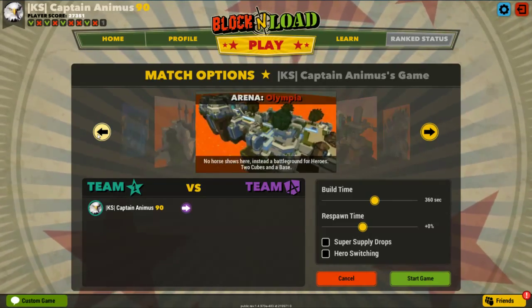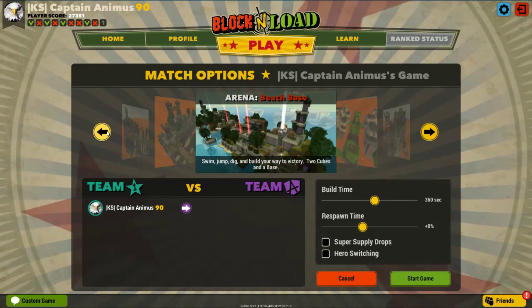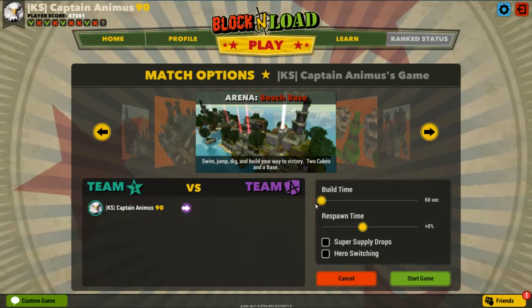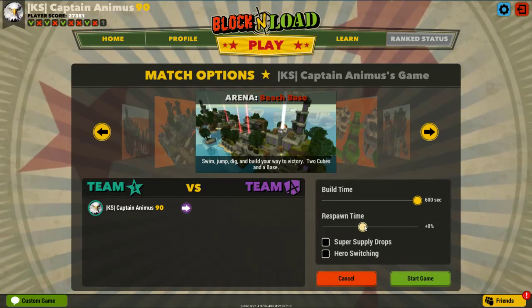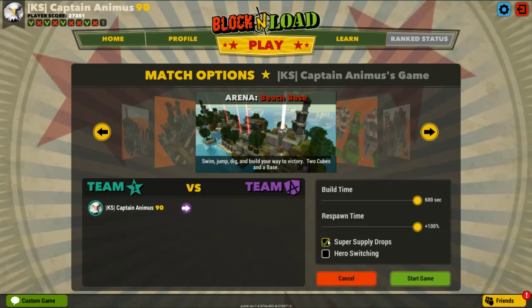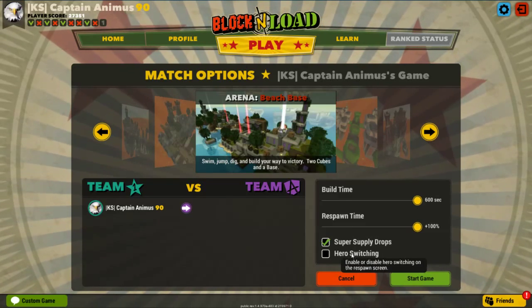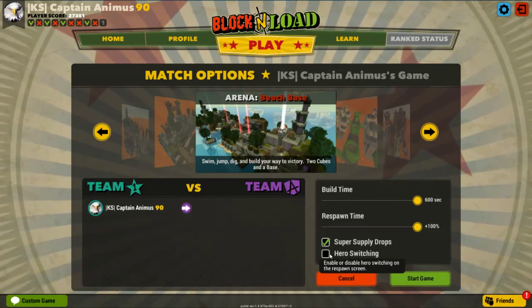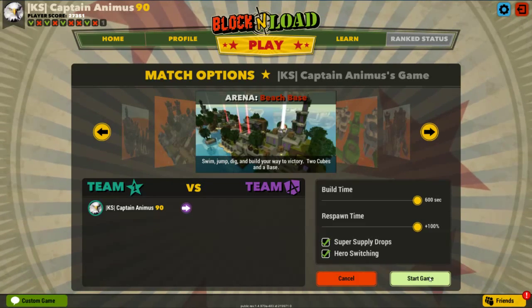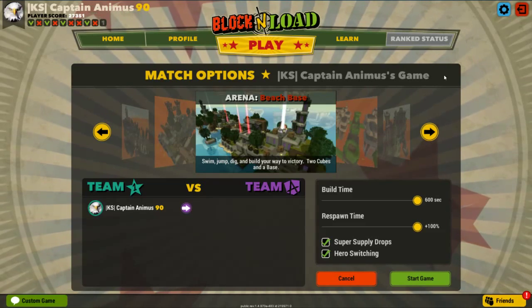And you can pick a map — let's say Beach Base. You can move your build time from a minute to 600 seconds, move your recent time from the default to negative 75 or plus 100, enable Super Supply Drops to give many more bricks, and Hero Switching allows you to switch heroes no matter what level you are. When everyone's ready, hit Start Game and you'll load in to your custom game.